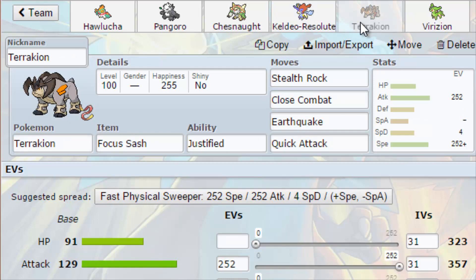Next we've got Terrakion with the Focus Sash. I also need to not deal with entry hazards here because Terrakion is a really good Pokemon for getting Stealth Rocks off and dealing good damage. I don't know what to do because Stealth Rocks would really help but there's nothing else that gets them. I'd like a rock attack but this would be my answer to Talonflame — I'm rock and fighting so I could survive a hit, I just wouldn't have anything to hit back with. We've got Stealth Rock, Close Combat, Earthquake, Quick Attack — Jolly nature, max speed, max attack.